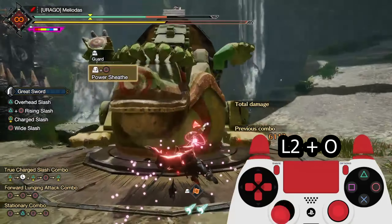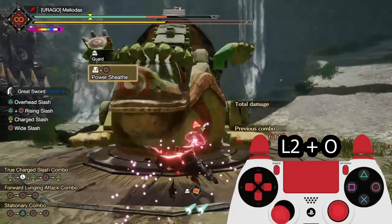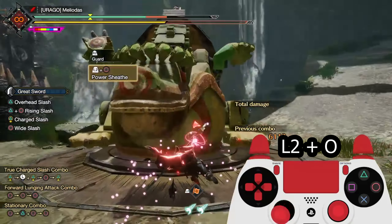Now I'm going to discuss two types of Strongarm Counters. The first is Strongarm Stance to Charge Slash. With your weapon unsheathed, press L2 plus Triangle on PlayStation or ZL plus X on Switch. The second Strongarm move is Strongarm Stance to TCS. Remember, for you to do this, you need to be in the animation of a Charge Slash.